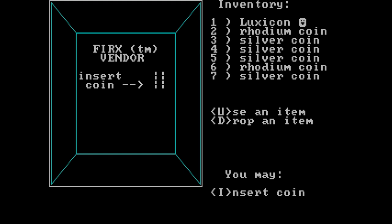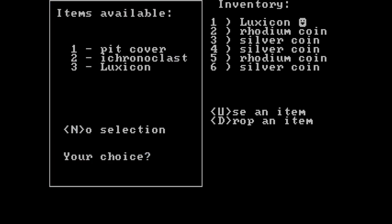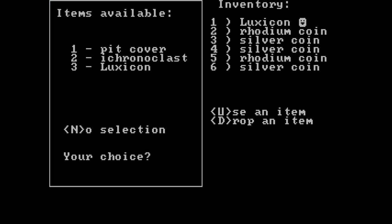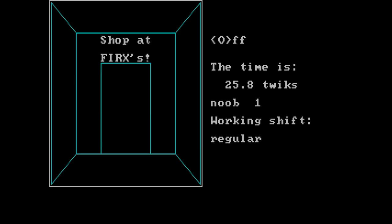Wait — 'Ferksvendor, insert coin.' Hmm. Product, specials, advice, pamphlets? What? This suddenly got really weird. Product — pit cover, Ichronoclast, Luxicon. Let's see what else — specials. So I'm guessing these are the things I can buy. There is a map, apparently, which costs one rhodium coin, but it's not available right now. I just got a yellow book. 'Noob1, working shift regular' — what? So the Ichronoclast is like some sort of watch? Weird.